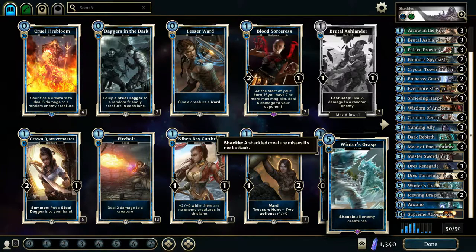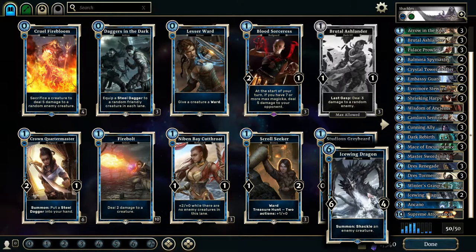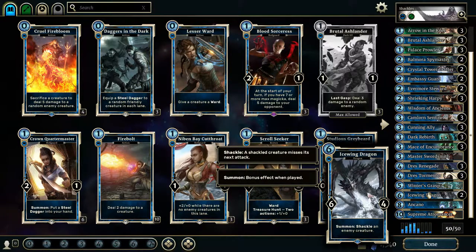Something that can really easily do that is Winter's Grasp. I need to buy another one — I'd like to run 3 in the deck as well. Shackle all enemy creatures: every enemy creature on the board taking 3 damage is going to flip the game, and then on top of that they can't attack for the next turn. So they're crippled, their health is low, and they can't attack — that is just amazing. I like to save Winter's Grasp until I can play it with the Drez Tormentor. Then we've got the Ice Wing Dragon: 6 attack, 4 health. It's kind of a frail card with only 4 health, but it's one I like to play later in the game. With 6 damage coming your way, it's not going to be a pretty sight. I run 2 of them in the deck.